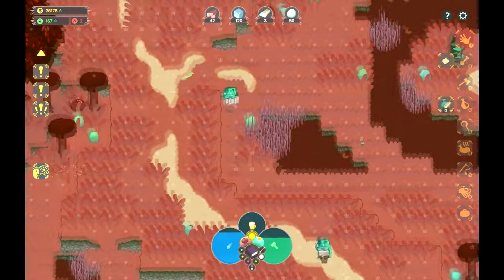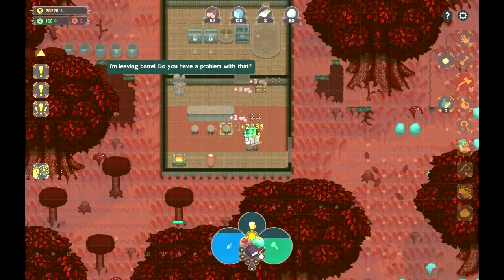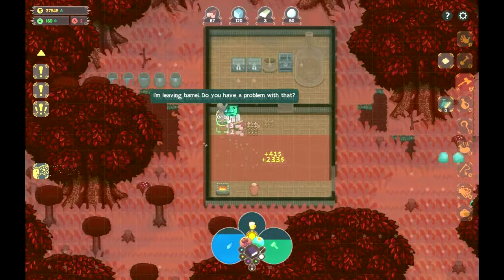Let's go fix up that inn because I don't like the way it's sitting right now. It's okay, it's just not great. So let's tear it all up. I know I won't get all my money or resources back, but a small price to pay to make things look nice.